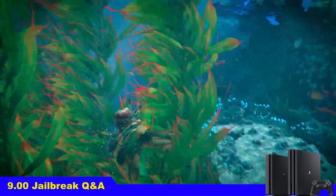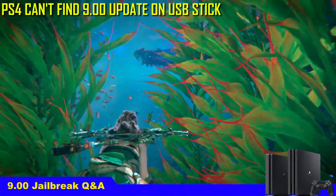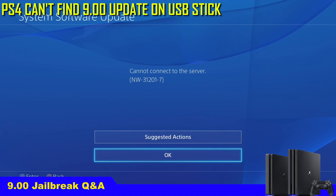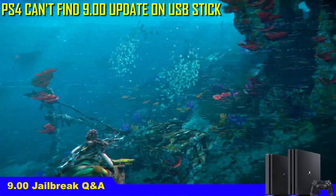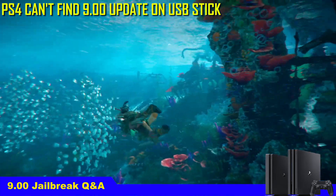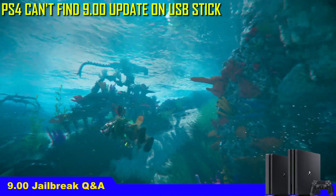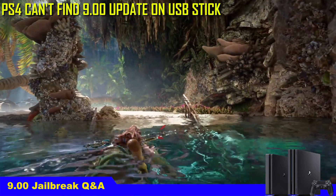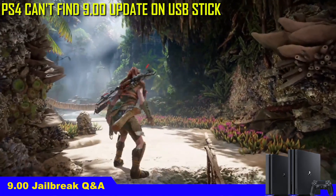Question number 4: I sent update 9.00 to a USB stick but when I try to update the PS4 it gives me the error 'cannot connect to the server.' This means you have the internet turned on and Al-Azif's DNS configured. When the internet is on, the PS4 ignores the update on your USB stick and goes to the server looking for the newest firmware. If it can't connect, it gives you this error. Turn off the internet and try again — it will show the update on your USB drive.